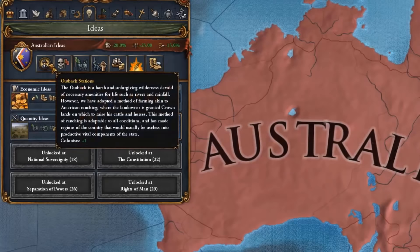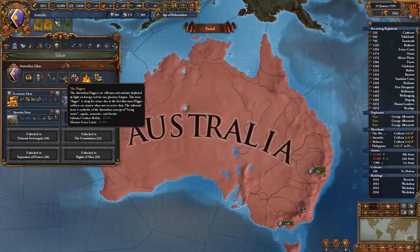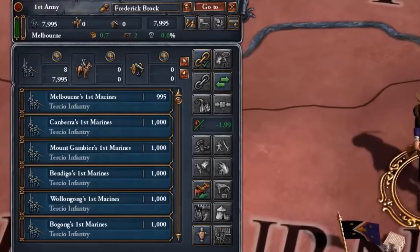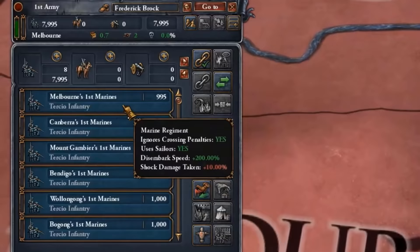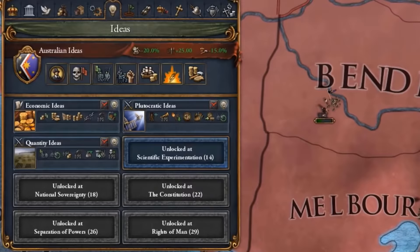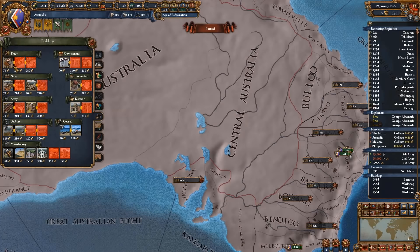Not only that, but you also get extra colonists, manpower, infantry combat ability and marine force limit plus 10%. What that means is that we have insanely great marines to disembark and do naval invasions wherever we please. We also get shock damage plus 10% and construction cost, which mixed in with the dev cost is the perfect combination for playing tall, as playing tall at the end of the day is all about building the right buildings and developing the provinces you want to develop.